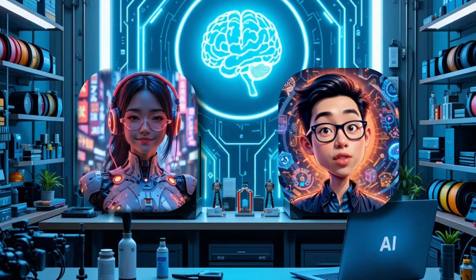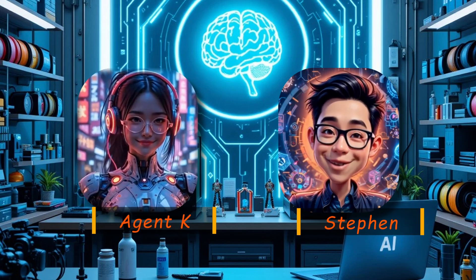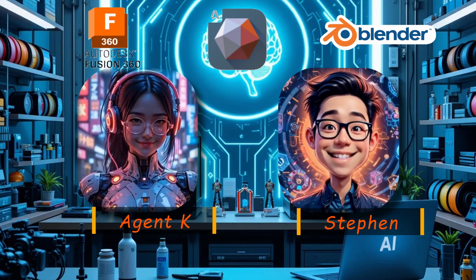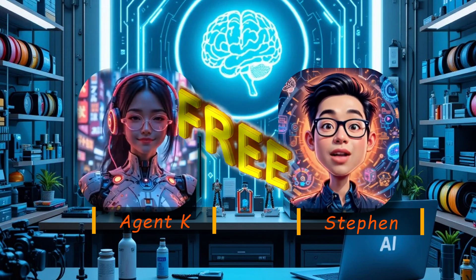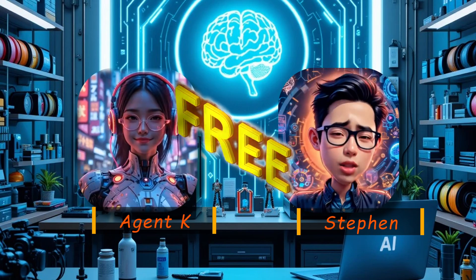Look at these Funko Style Three Kingdoms heroes I printed, but here's the crazy part: I have close to zero skills in Blender, Mesh Mixer, or Fusion 360. So how did I do it? AI did almost all the work for me, and the best part — you can do this yourself for free. No expensive software, no years of 3D modeling pain, just free AI tools running locally on your laptop.